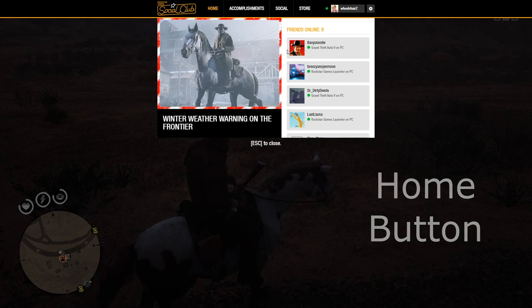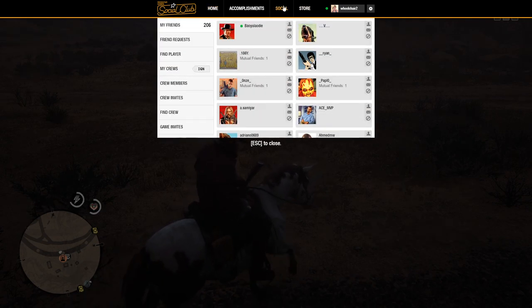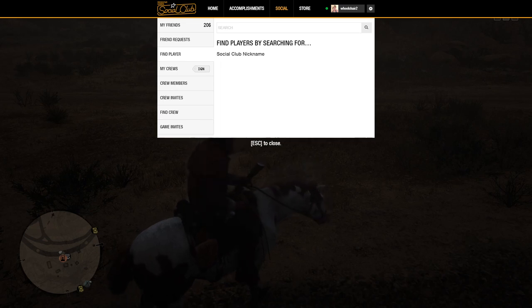I pressed Home and my Social Club is open. As you can see, I have my friends listed here. I can click on Social and then click Find Player, type in the name of the player — this is another way of looking for a specific player you want to find.